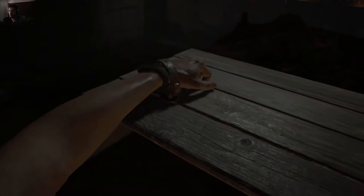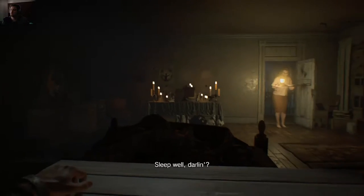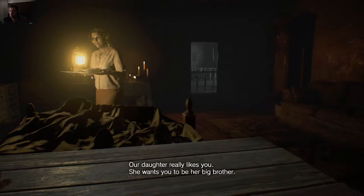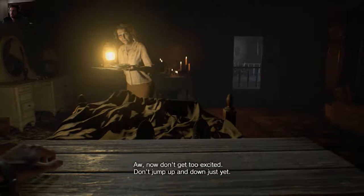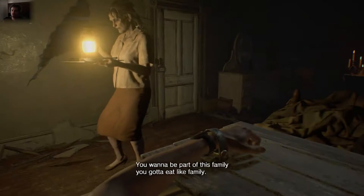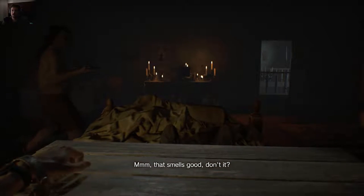You play as Clancy, the poor cameraman from the Sewer Gators, who seems to be getting screwed over so much in this game. This is obviously like a prequel to the main campaign. So we're trapped here in the master bedroom from the mansion, and we're gonna get some delicious food. Our daughter really likes you, she wants you to be her big brother. You wanna be part of this family, you gotta eat like family.